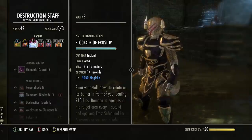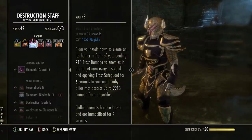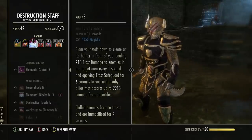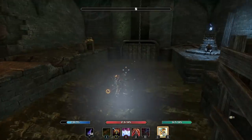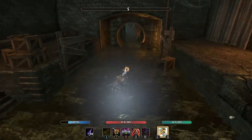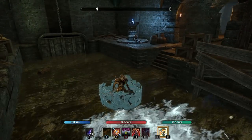If you look at the skill Blockade of Frost: chilled enemies become frozen and are immobilized for four seconds. So Pulsar is an area of effect skill — if we cast it, everything in that area is going to be Chilled. When we then Chill the enemies and put down Blockade, it is going to freeze those enemies because of the Chilled effect and immobilize them.